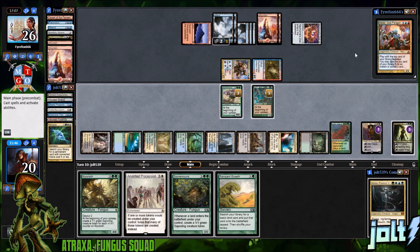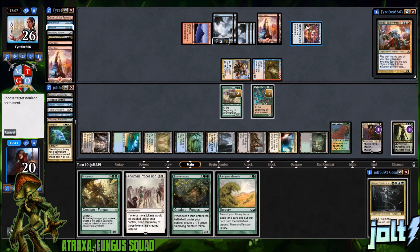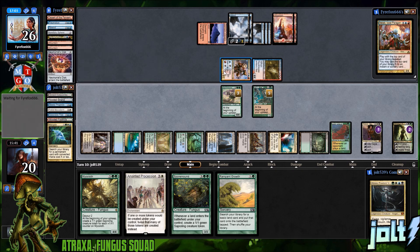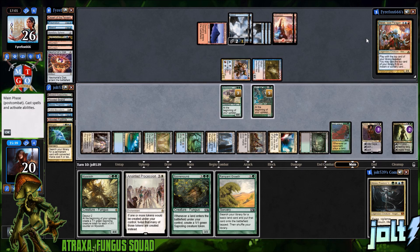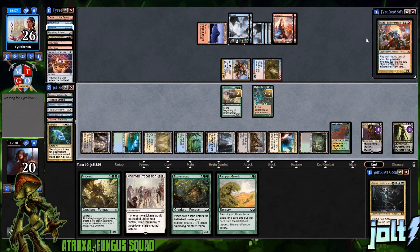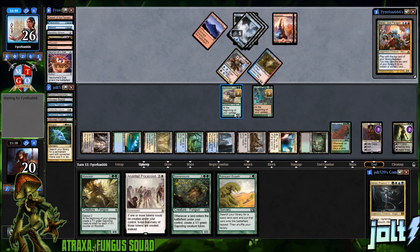Let's grab Vraska — enters the battlefield, destroy target non-land permanent. Take care of Larry David's Disc! Then we can go ahead and make a token off either of these to chump block on those creatures. Passing the turn. This is exactly how magic should be drawn up — it's turn ten, both of us are almost at our starting life total, and I've got a few spore counters on the battlefield. I kind of like that we have the planeswalkers on the battlefield.